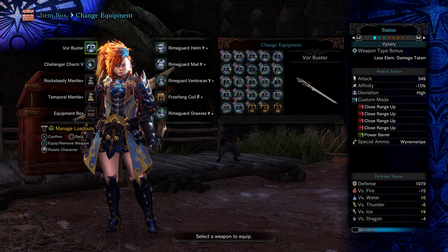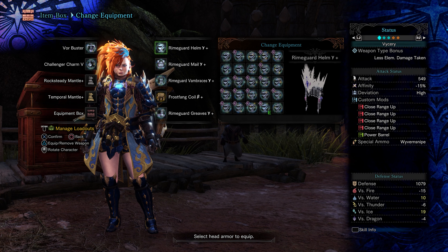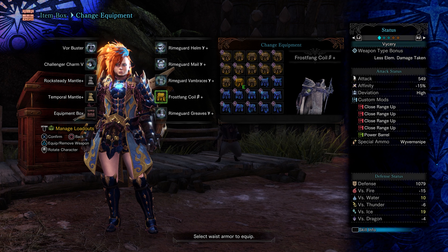For the gear, we are running 4 piece Arch Tempered Vulcana to gain our main damage increase in Frostcraft, and 1 piece Frostfang Barrier for the 1 piece set bonus Punishing Draw.